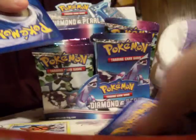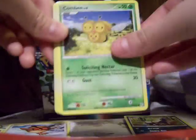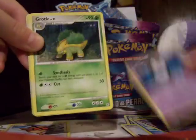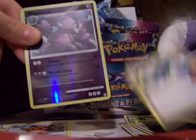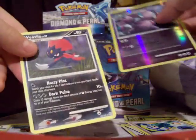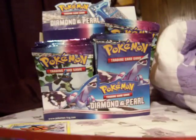I don't think it's a holo. So we have a Stunky, a Kricketot, a Buneary, a Goldeen, a Misdreavus, an Unown A, a Grotle, a Super Scoop Up, a Drapion Rare, and a Weavile Rare. I don't have a Weavile yet, so that's awesome.